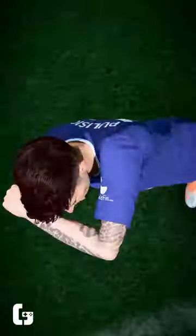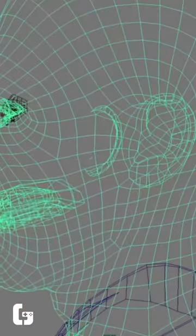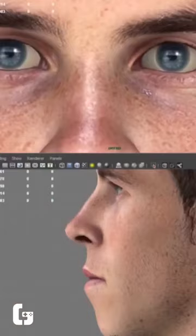Do you know how they get your favorite players into the game? Starting with portrait pictures of the players, they run through programs to scan and identify key features of a person's face, such as shapes of eyes and noses.